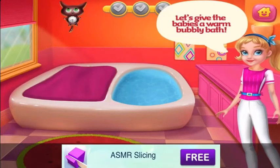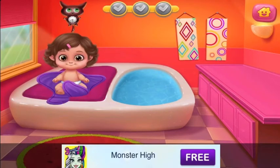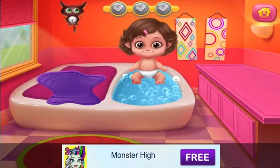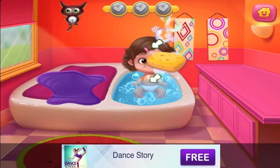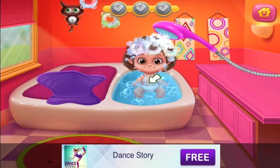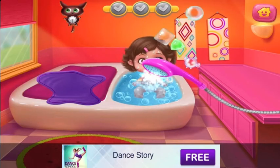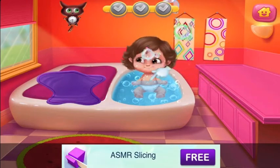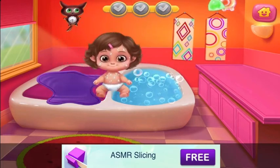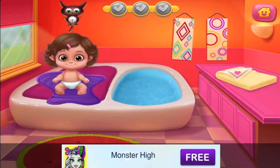Baby Bath! Let's give the babies a warm, bubbly bath! Unwrap this cute little bugger! Let's make some bubbles! Put the baby in the tub. Now use the sponge. Wash out the soap. Done! Let's get the baby out. Now dry it out. The powder is ready!